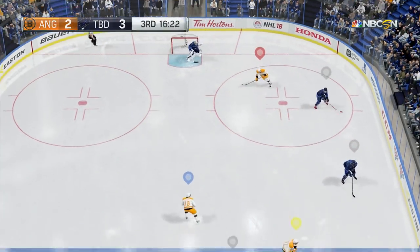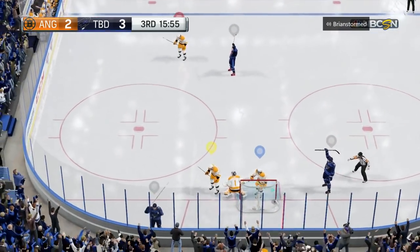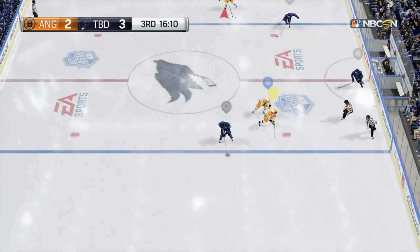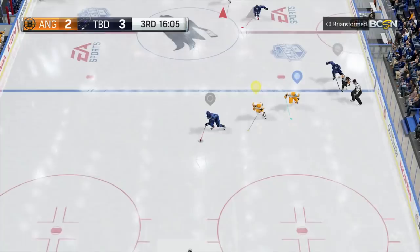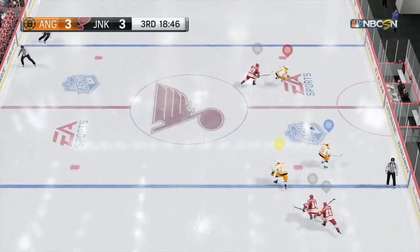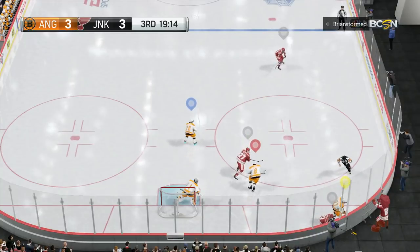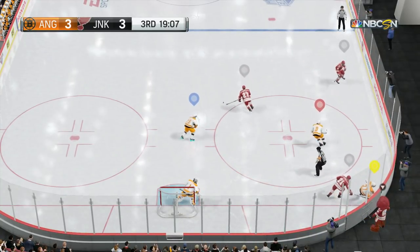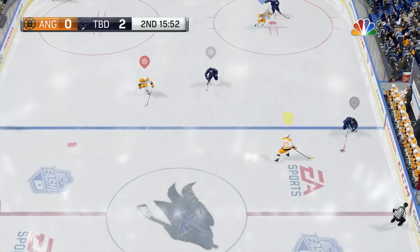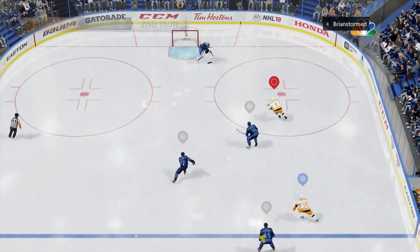I personally don't utilize saucer passes enough, but this team utilized it perfectly — notice how it went right over my stick to give the opponent a breakaway. We'll slow it down because it's pretty beautiful — my stick just didn't intercept the pass. If a player is right next to you that's too close, there's no way they'll intercept the pass. Also, if a person isn't looking in your direction when you pass, it's harder for them to intercept — keep that in mind with long stretch passes, since they need to get lucky for the puck to hit their stick or skate.